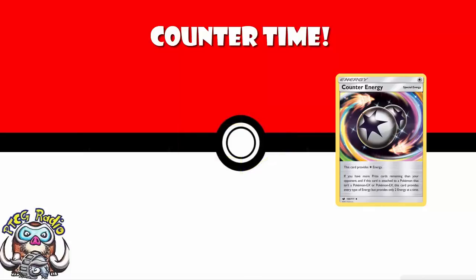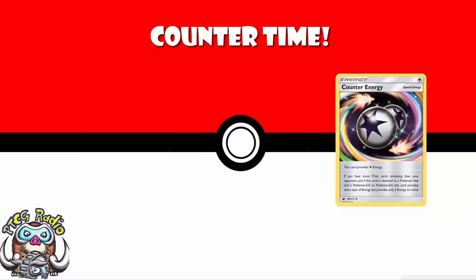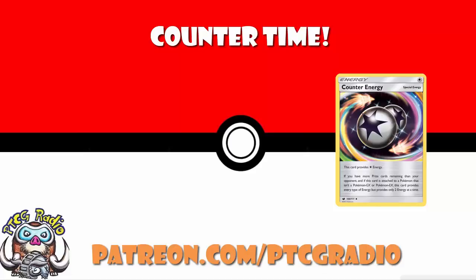Counter-Energy is one of the most exciting new cards that's come out for a little while. It counts as two of any kind of energy, as long as it is attached to a non-EX, non-GX Pokemon, and you're behind on prizes. Rainbow Energy's seen a lot of play throughout the years - that's only one kind of energy and you take a damage counter. This is two kinds of energy and you don't take a damage counter. Inspired by a question for the bonus podcast over at my Patreon, patreon.com/ptcgradio, I thought it would be fun to make a video about some of the best uses for Counter-Energy.